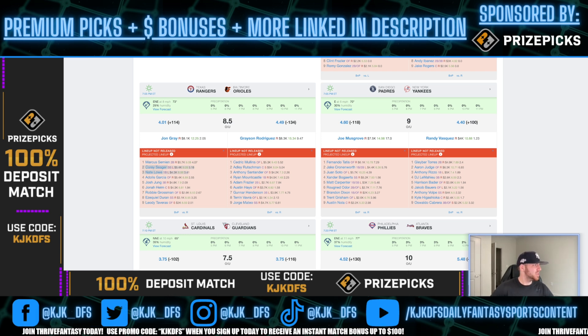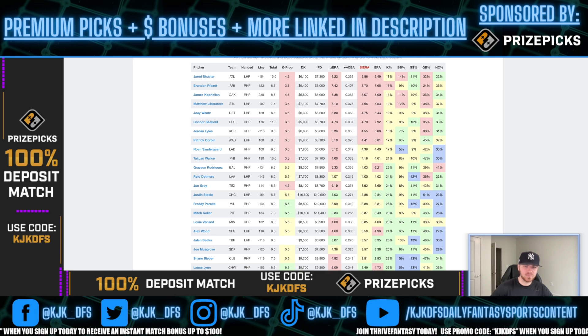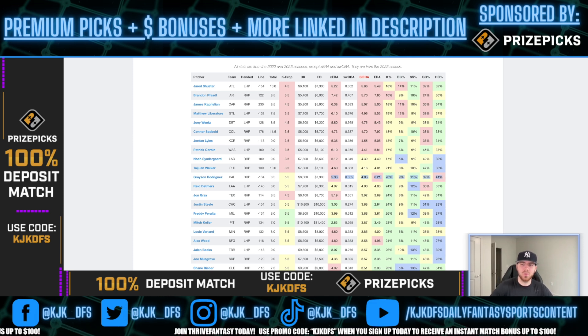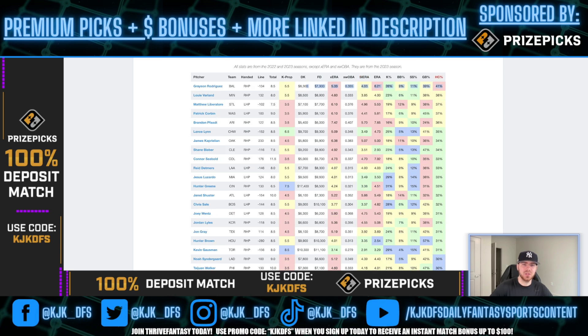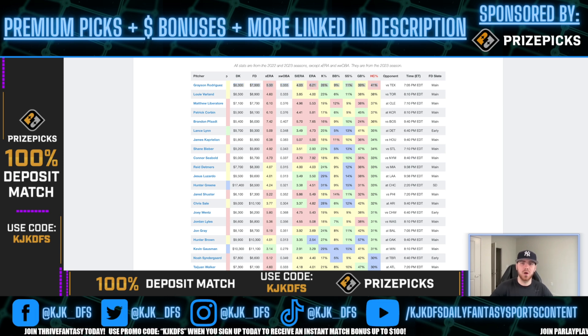Let's pull up Grayson Rodriguez's full numbers to give you a final look. He's rocking a 4.03 Sierra and a 5.33 XERA. He's got that 26% K-rate, but a 39% ground ball rate and a 41% hard contact rate — that is really, really bad and is the worst on the entire slate for Grayson Rodriguez. So he's giving up a ton of hard contact across the board, which are all really good things for us targeting our hitters tonight.